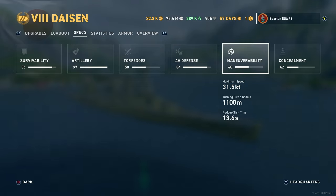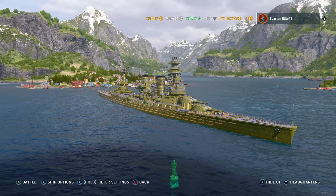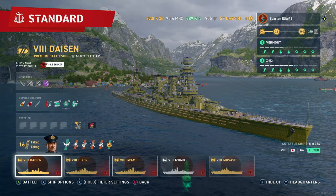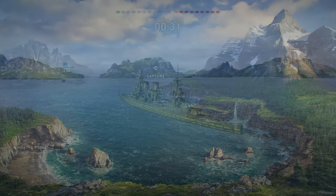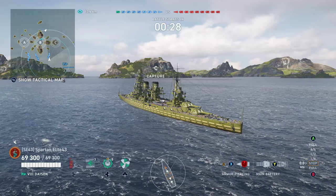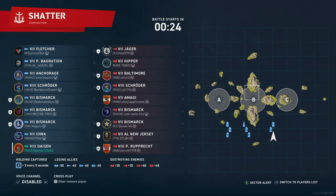Getting just inside secondary range to allow those secondaries to start fires and stuff is going to be where you want to be, but no further. Concealment is still the same at 13.6 as well. So with that being said, let's get straight into the gameplay. We're going to be on Shatter in the Dyson running the hybrid build we just showed you.